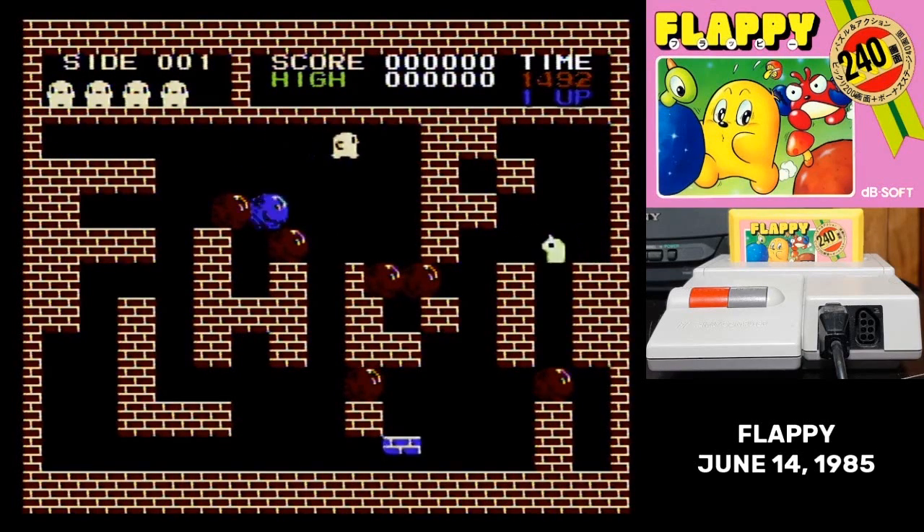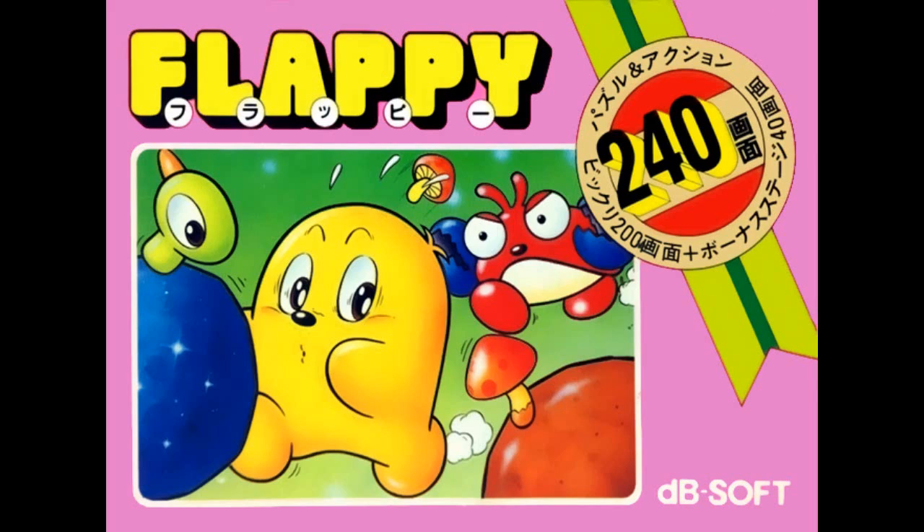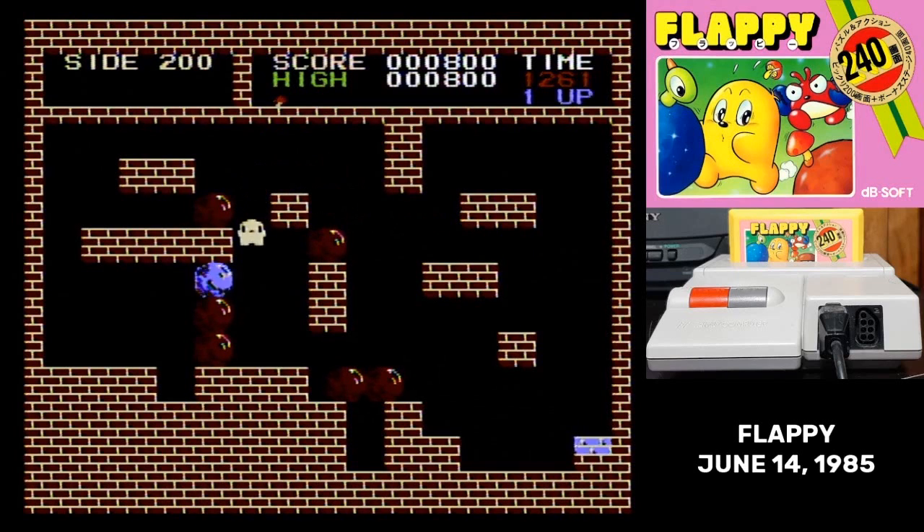Flappy shared the top spot with Excitebike for the most expensive Famicom game, and Flappy earned that price. It is the largest Famicom cartridge to date, with a full 512 kilobits, or 64 kilobytes, of ROM. Almost every other Famicom game so far has been 24 kilobytes. So it's a big game, and the cart and the box tell you proudly how large it is, with 240 levels — actually 200 levels long with 40 bonus stages. But even Hudson's Giant games have had 50 stages, so this one's a big one.